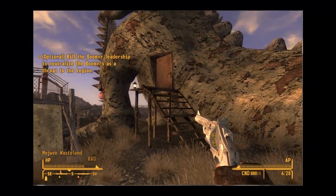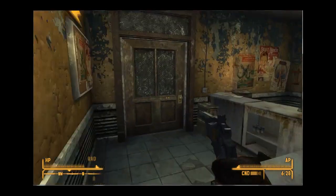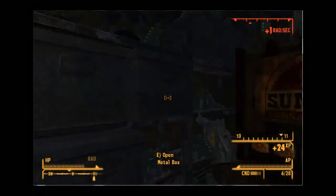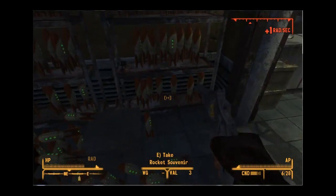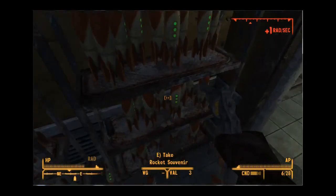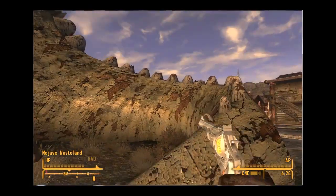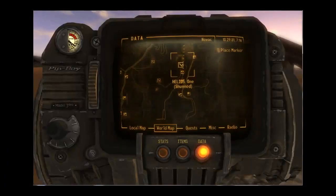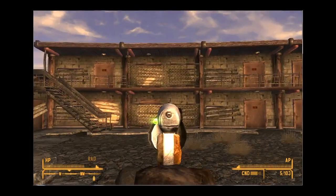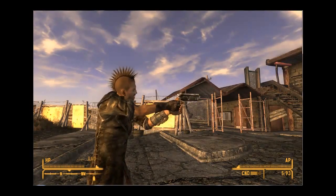The next weapon is That Gun. You can find it in Novak by either buying it or stealing it. I'm going to quick save and steal it. Let's see where it is — there we go, That Gun. It takes 5.56 ammo, relatively quick fire, pretty low recoil. I'm going to revert back to that save because I actually want to keep my good reputation with Novak since they give me my house.